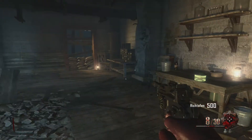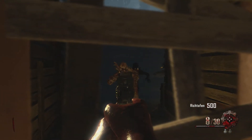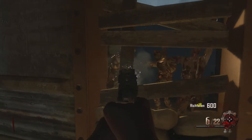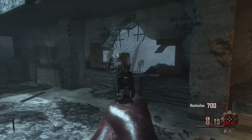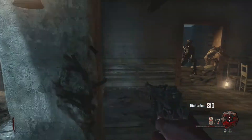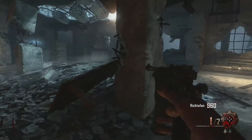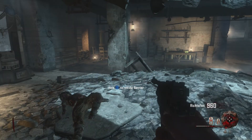We got our classic M14, some radios, and some zombies. This pistol seems just as weak as the Colt, if not weaker, but it's probably really badass upgraded. The only thing is we just have to find out where Pack-a-Punch is.